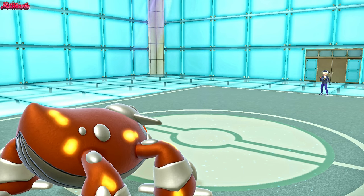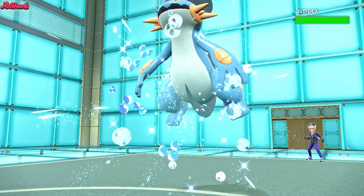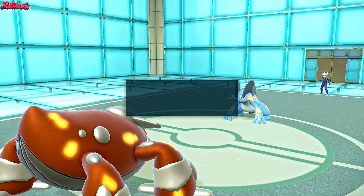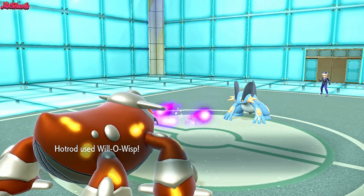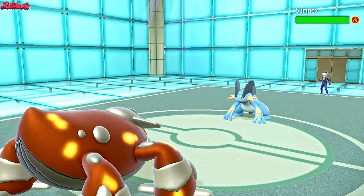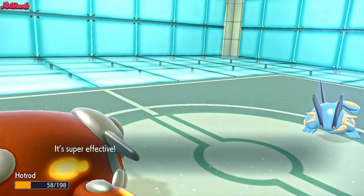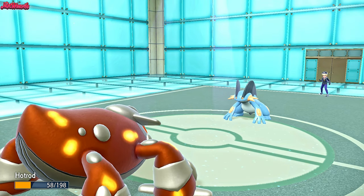They withdraw, probably going into Swampert now. Swampert comes in — we get a nice Taunt off, which stops it from going for Stealth Rocks. So now we can go for Will-O-Wisp. We do hit the Will-O-Wisp, which is nice. The burn is going to be really clutch — the Swampert's damage output is lowered. They go for Earthquake, which shouldn't take us out because of the burn. We live it and get some Leftovers recovery, which is really nice.